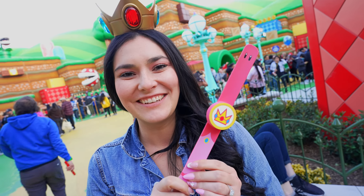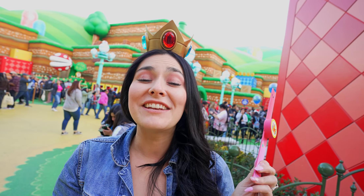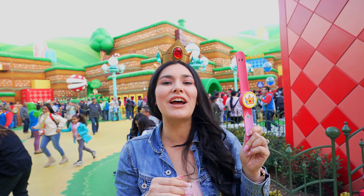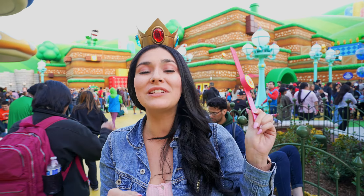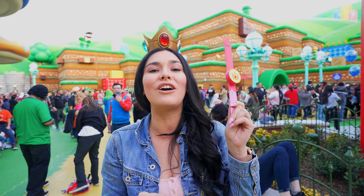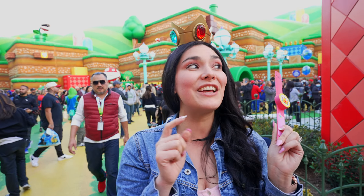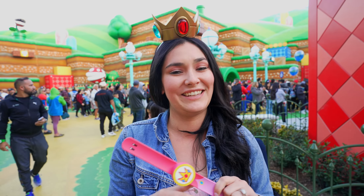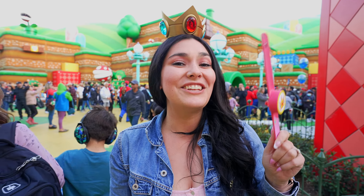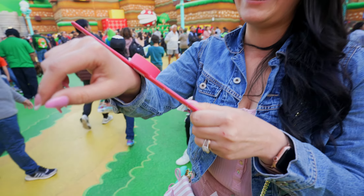Vanessa got her power band from the 1UP Factory — she had to go to Princess Peach to match her crown. Although you don't need one to enter the land, you do need it to interact with all the games around the land plus Bowser's Challenge. Also, if you guys have a Nintendo Switch at home, you can use it towards your Nintendo Switch to collect more coins and unlock more stuff in this land. You can use it on Mario Kart, collect coins, and personalize your own avatar.